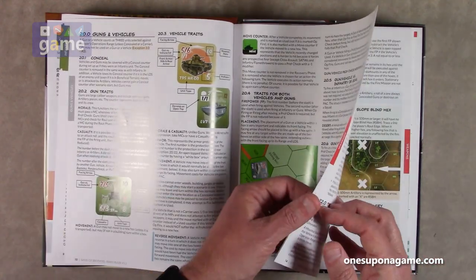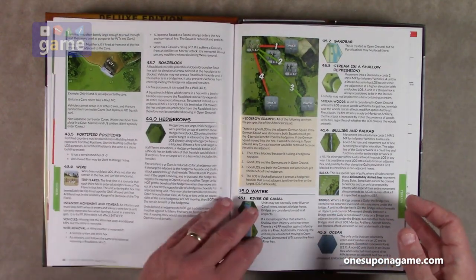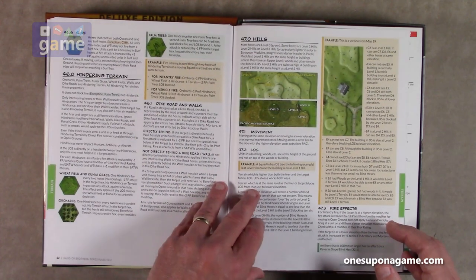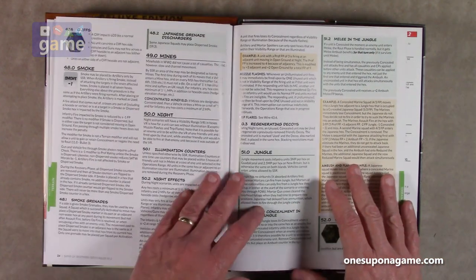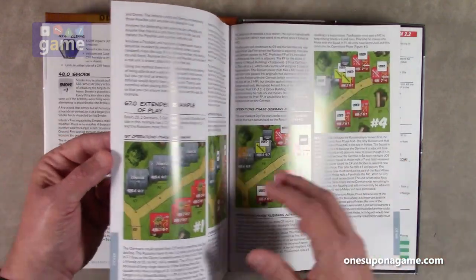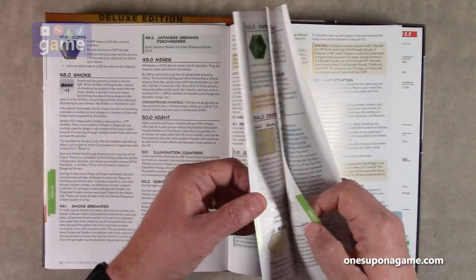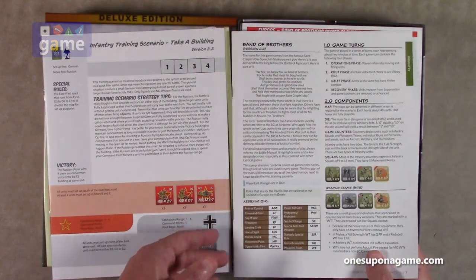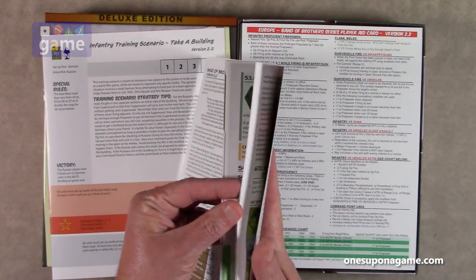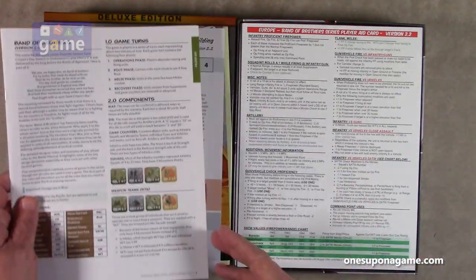Then we go into guns and vehicles, artillery support, terrain, with graphic examples of how hedgerows work. It's not dense — you see a little white space, big print. They have definitely improved the rule set. There's also an extended example of play. These are the same rules you're going to find in The Old Breed, which takes place in the Pacific, which is why it's got some notes here on Japanese counters and units. This is the same rulebook you're going to get in all of them.